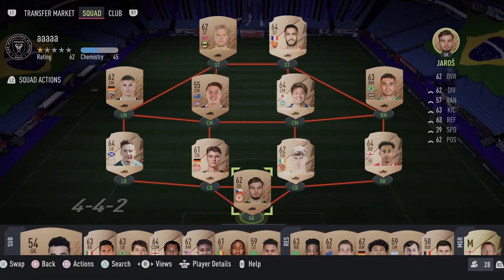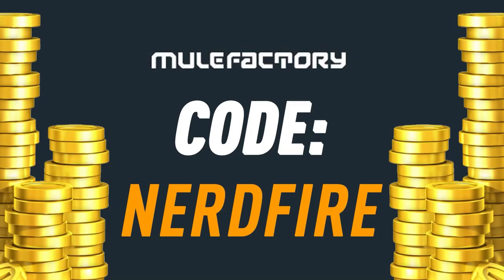The 85 plus triple upgrades are back, repeatable twice per account, so today we're going to open a load of them and see what we can get. If you want to kick start your FIFA 22 team, head over to mooglefactory.com for the cheapest, most safe and reliable coins, and use code nerdfire at checkout for five percent off your order.